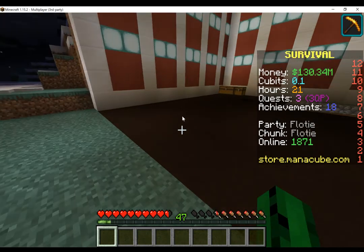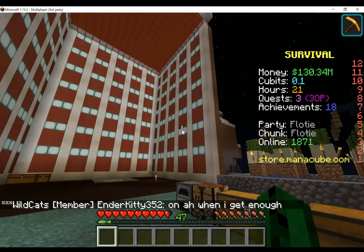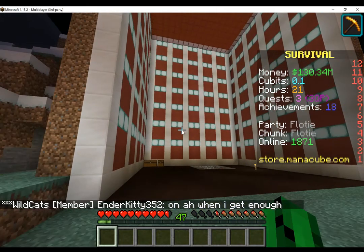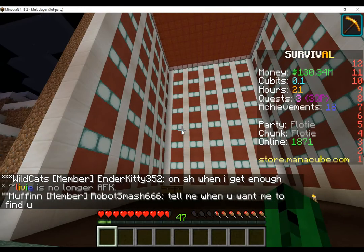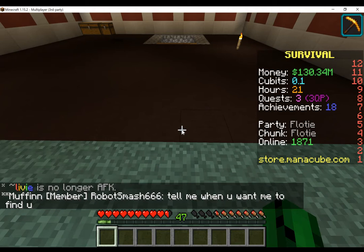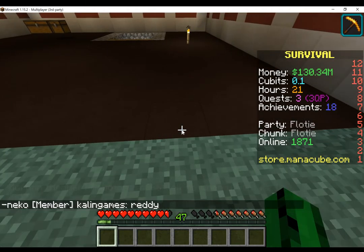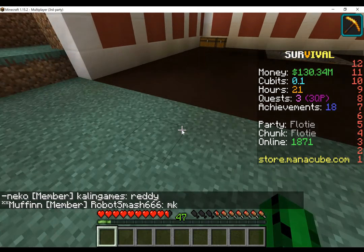I might need to do a little something. Oh no, I was expecting it to be uneven. It's okay, I'll just do a double door. One, two, three, four, five. I'll do seven for each side. Yeah, that's easy.